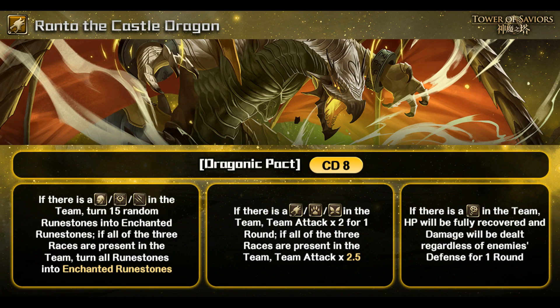At this point I'm not sure whether it's going to definitely trigger team attack times two, because Ranto himself is a Dragon, so there's going to be one Dragon in the team — and I think that's going to pretty much trigger team attack times two at least. Correct me if I'm wrong.